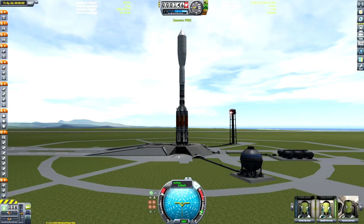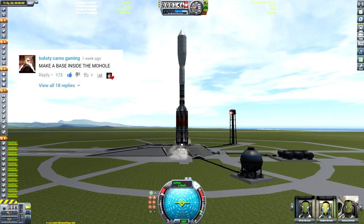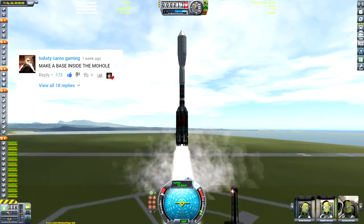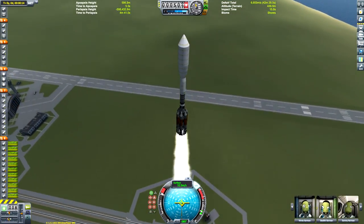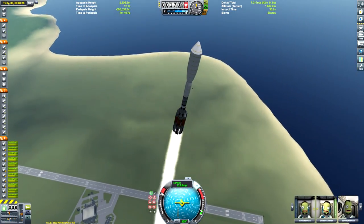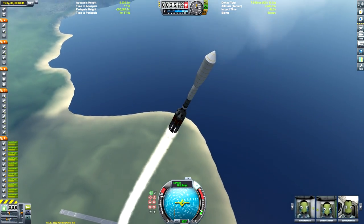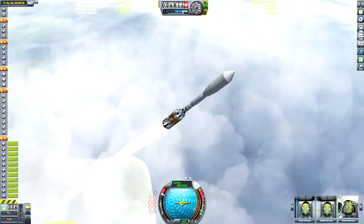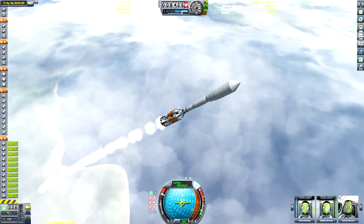Hello everyone and welcome to this video, requested by 173 of you. Not being the sort to want to disappoint the viewers, I decided to carry out said request. Today we're going to be landing a base inside the Mohole, which is a hole under Moho. For those of you that don't know, Moho is the analogue of Mercury in Kerbal Space Program.